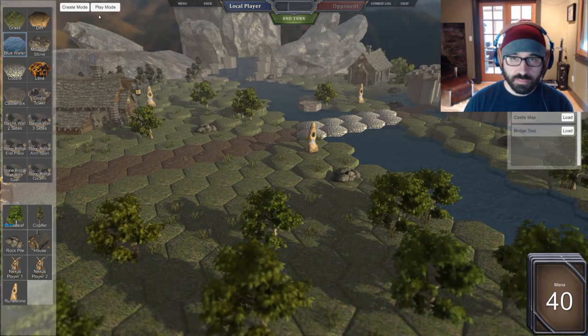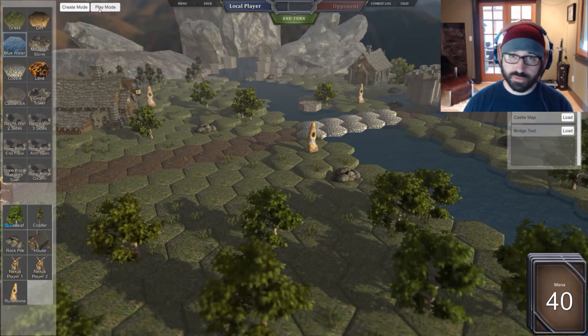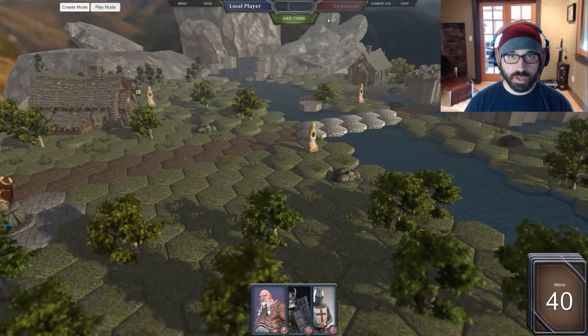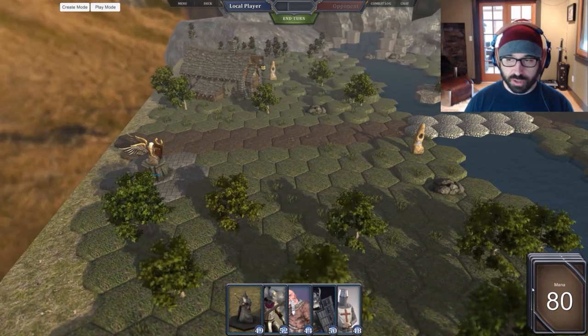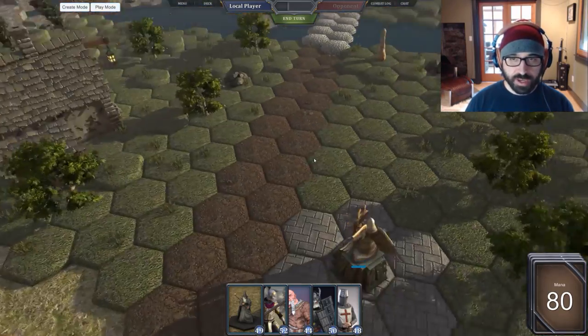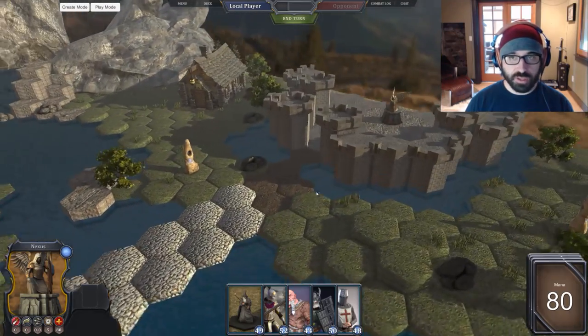This is a multiplayer game — of course there'll be a little bit of single player too — and it's totally functional, I've played a few matches. Going into play mode: I'm drawing cards into my hand and getting mana, and once I have cards I want to play I can drop them down at my nexus. The goal is to destroy the enemy's nexus.